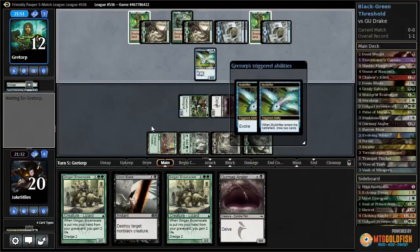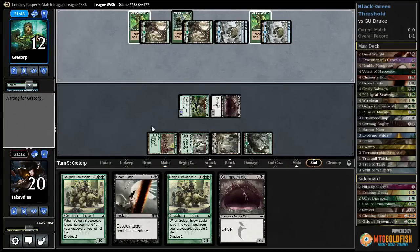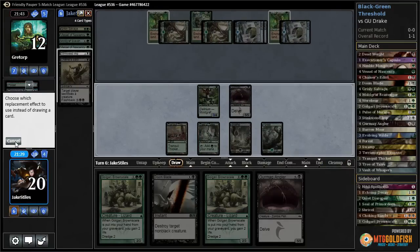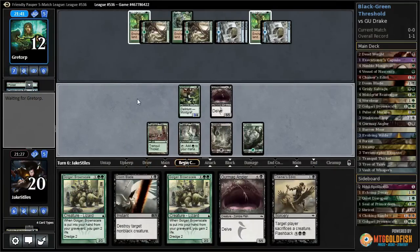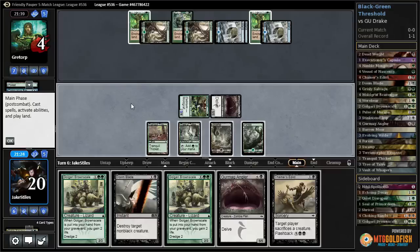Mold Graph is revoked. Well now I don't have any reason to give back Stinkweed Imp. I just want to get the pressure on now. Here I'm probably afraid of like a Capsize lock maybe - that could be something they might do with an infinite mana deck, which would make me potentially want to play another Angler. However, I also am scared of them flickering a Peregrine Drake multiple times, so I might want to leave open the Doomblade in response to that. I could play Brownscale and an Angler, but I'd have to get rid of my entire yard to do that. And it would make this Mold Graph zero power. I think I'll just hold open removal.